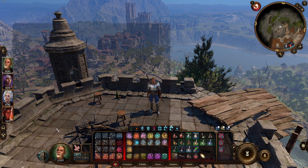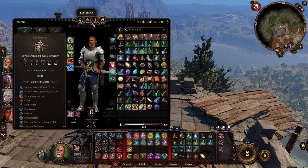First off, the hotkey on PC is H. If you want to do it the long way, you can go to your inventory, and it'll be the third button from the left.